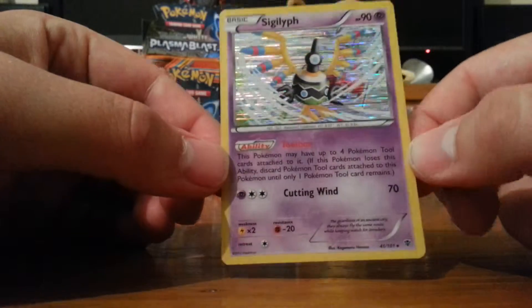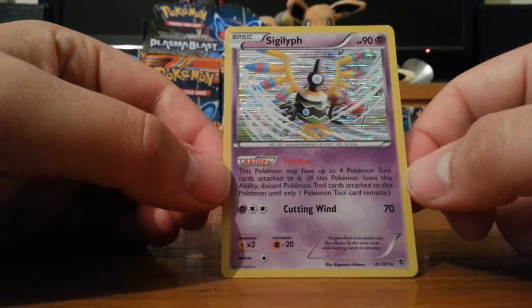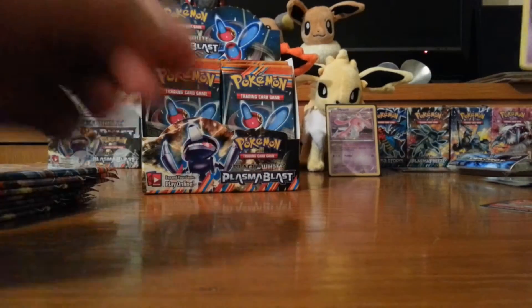I really like the holo on that, which is quite cool. If we get a normal Sigilyph we'll have to compare the two of them together, because the holo for that one and the parrot one - Archeops, I think - they get rid of the entire background and the holo takes over the entire card and it looks so cool. Worth noting, I used to think Sigilyph was called Silly Gaff. The only holos are both Psychic type.